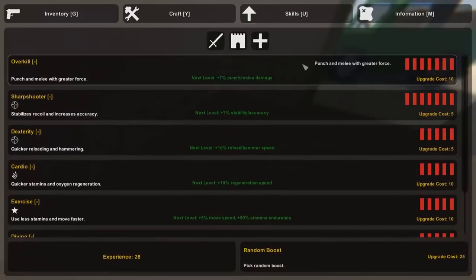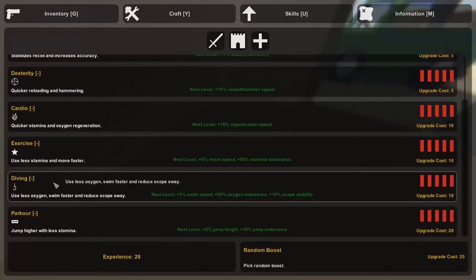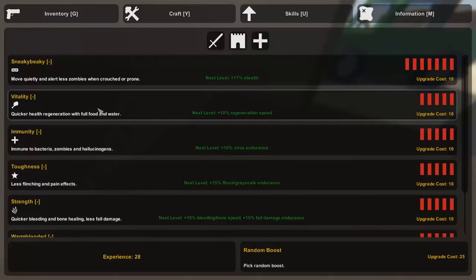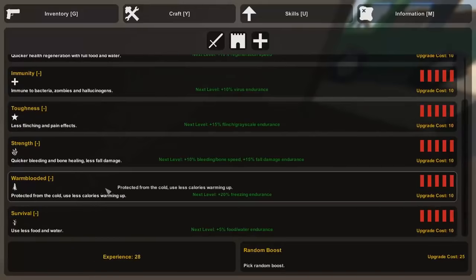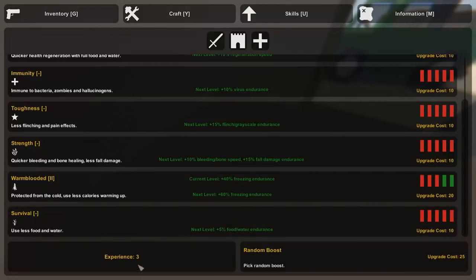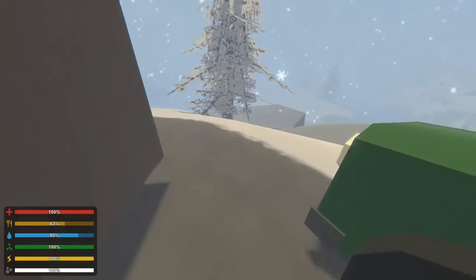Oh, we can upgrade our skills too — we have tons of things we can do. I think we're going to up our skills in defense. We have sneaky body, strength, warm-blooded, protected from the cold — we're definitely going to need that. We're going to do as much as possible with that one. And we're going to go with survival as well, but we don't have any more experience. So that's actually really unique — you can upgrade your survival and experience around here.